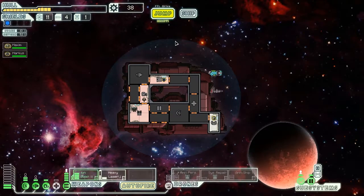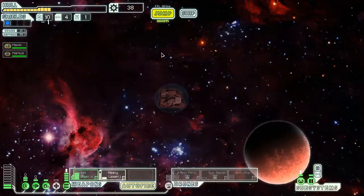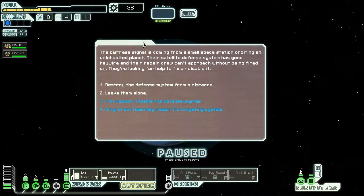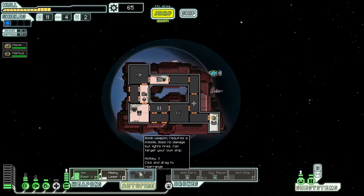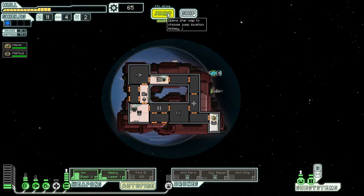Distress — what can we do? Let's just jump. What I do need is some more drone parts. The distress signal is coming from a small space station orbiting an uninhabited planet. Their satellite defence system has gone haywire and their repair crew can't approach without being fired on. They're looking for help to fix or disable it remotely. Oh my god, they're giving me a fire bomb — I love fire bombs! Your crew member is able to remotely fix a glitch in the defence AI. The station gives you thanks along with a reward — we've got a drone part and a fire bomb.